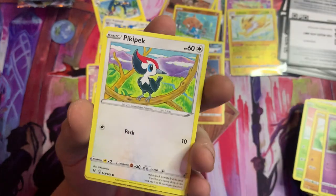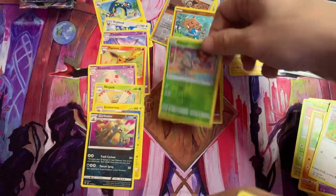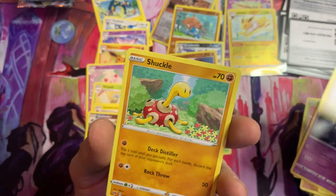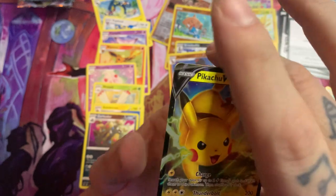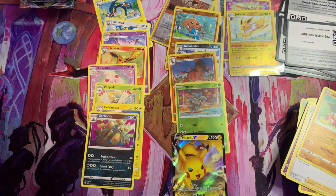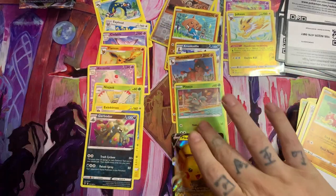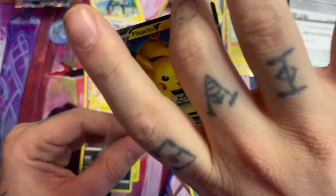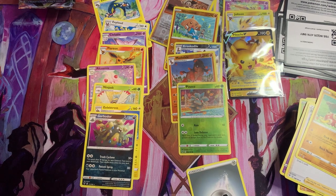Dedenne again, we've got Peck, Pineco, Dusclops, Beautifly, Shuckle. Oh, the Pikachu V! I do know he was someone we were looking for. On the last Vivid Voltage pack too — gotta love it, love to see it. That's not bad at all.